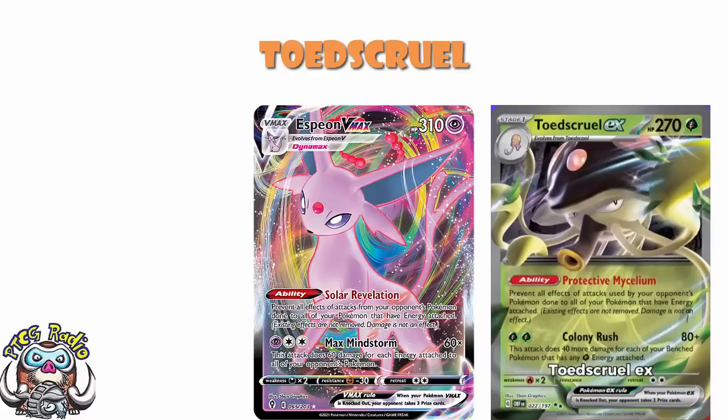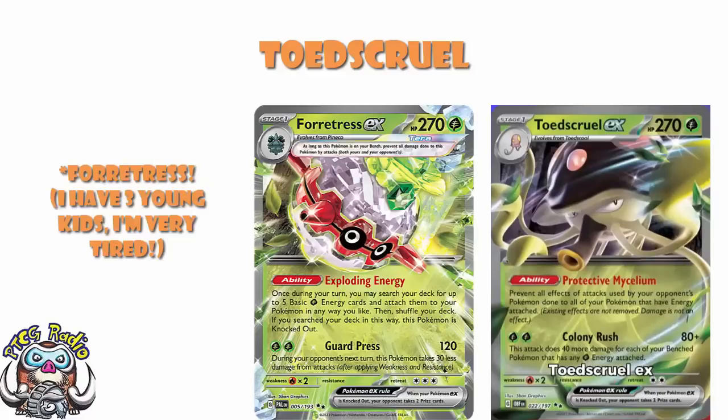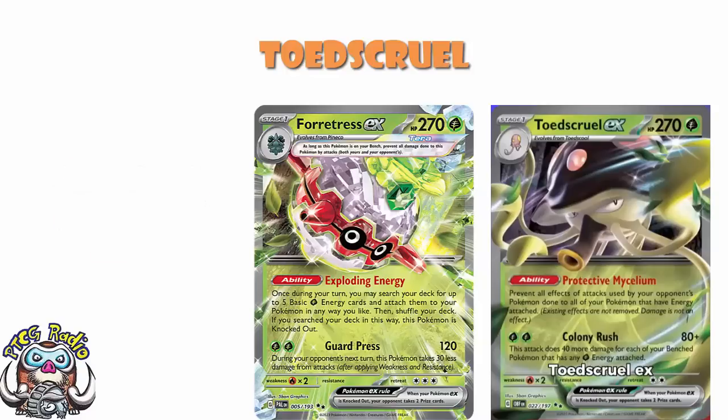As for the attack: two Grass Energy, 80 damage, plus 40 more for each of your benched Pokemon that has any Grass Energy attached. With a full bench of Pokemon with Grass Energy attached, this is 280. It's a little bit awkward, but we do have Tera-Fann which will allow you to attach a lot of energy in one go while giving up two prizes. You can basically get one energy on each of your benched Pokemon, so that could work quite nicely.